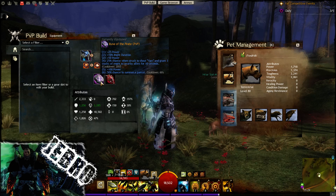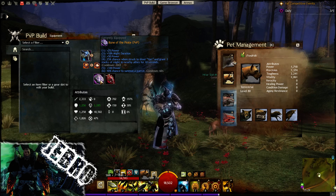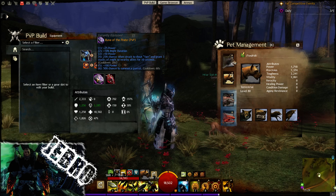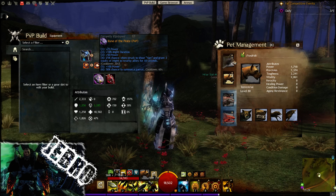Rune of the Pirate — important. You do get an extra might duration, which is nice, and also you do get a 25% chance when struck to Shanty and grant three might stacks, which is very nice. That also happens to your allies, and the cooldown is 20 seconds, which is pretty low and pretty nice — it does proc a lot, actually.